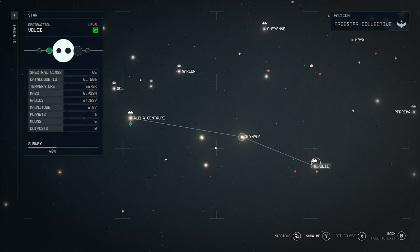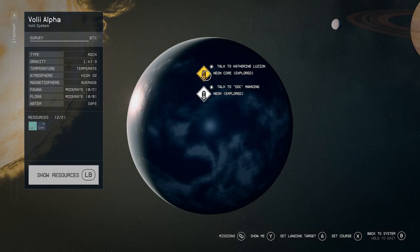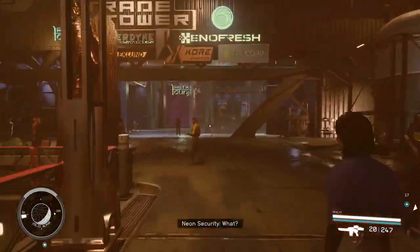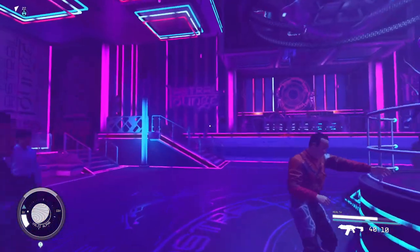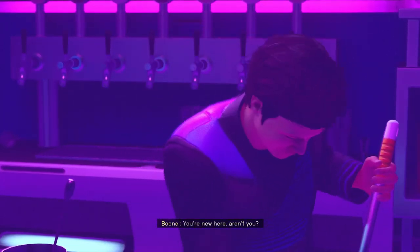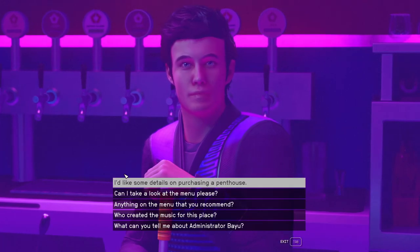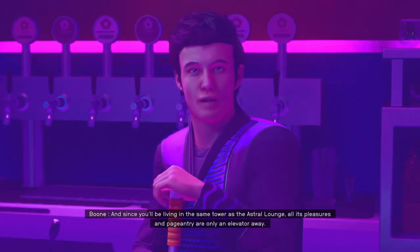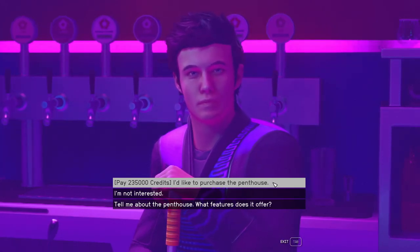This next place available for purchase is located in the Volii system at Neon. Once you're at Volii, head over to Volii Alpha — this is where you can find Neon City. Fast travel to Neon Core, then head toward the Astral Lounge, which is the club in this area. Once you're inside, talk to Boone Morgan, the bartender, who is the guy that will sell you a player home — specifically a penthouse. This player home is extremely expensive for no reason, and it's super small. As you can see, it costs 235,000 credits.